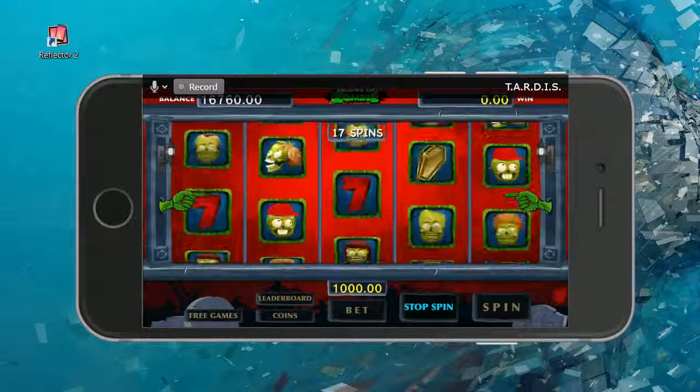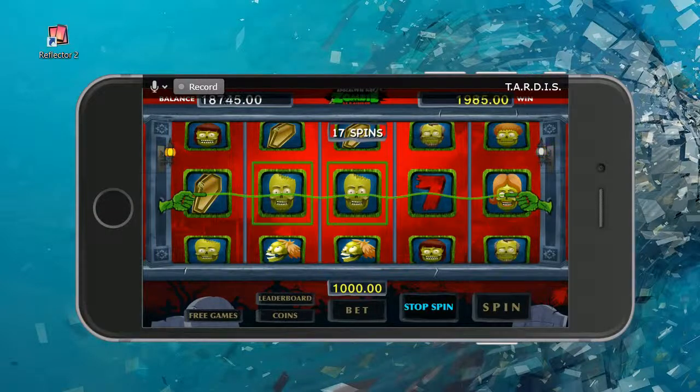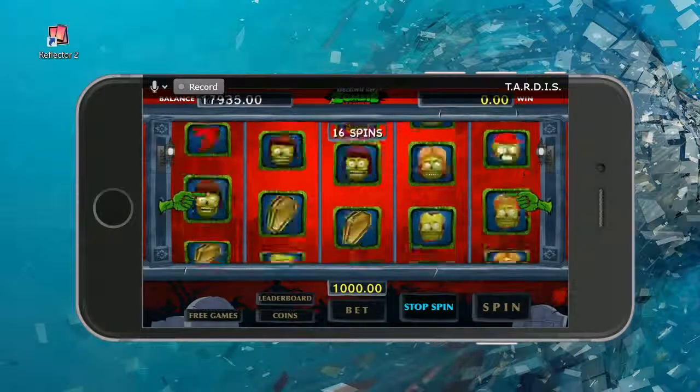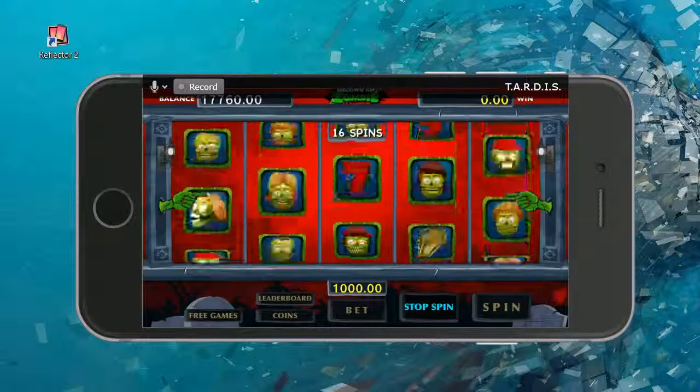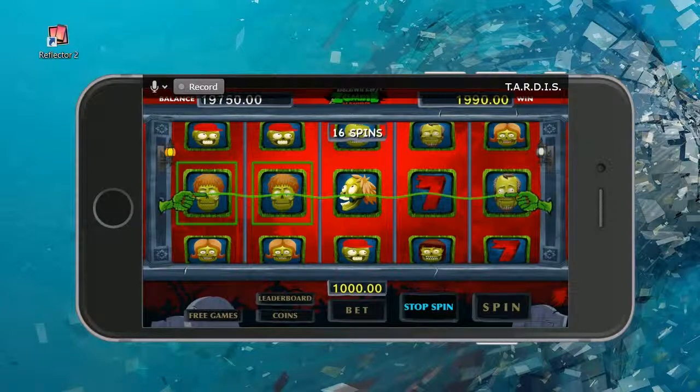Usually when you have a symbol other than just a zombie or your typical ten, jack, queen card symbols, if you get some combination of those you trigger a bonus round. I can't really tell on this one, so we'll have to see what happens. It does show that I can stop my auto spin at any time, which is kind of nice.